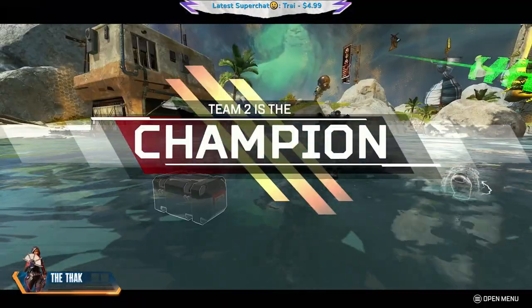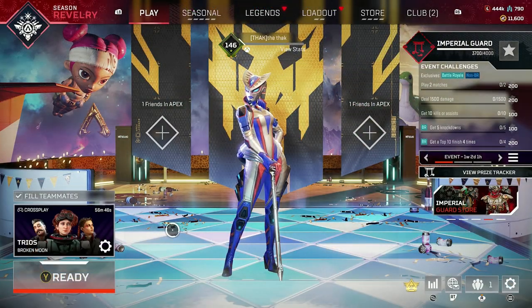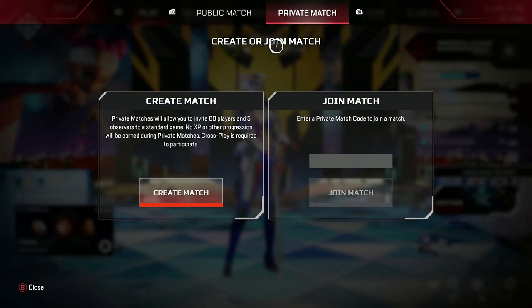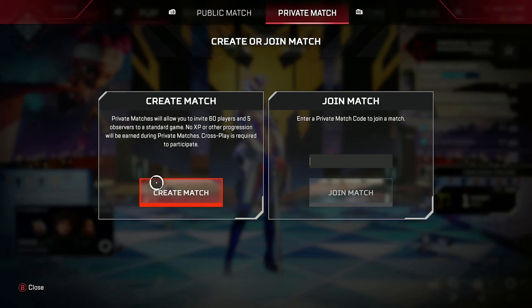To set up one of these new game modes under private matches in Apex Legends, all you've got to do is click the game selection menu, click private matches in the top right, and here you'll get two options. If you're joining one of my custom games on stream, click join and then enter the code. If you want to create your own custom matches, just click create match.